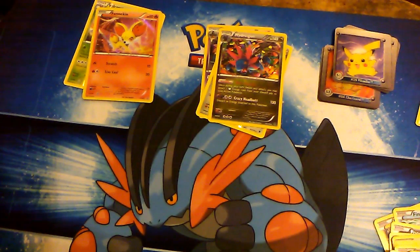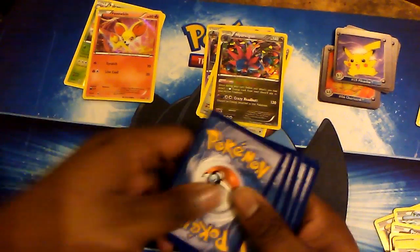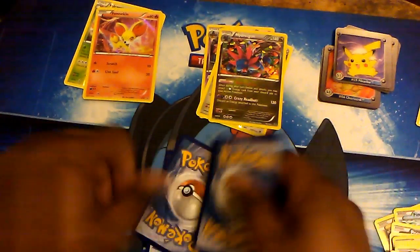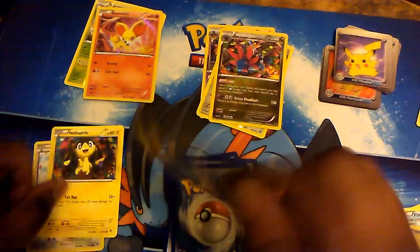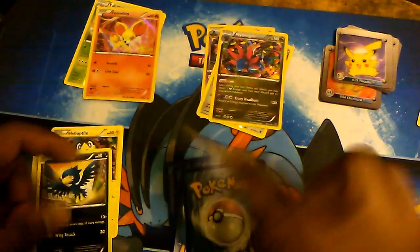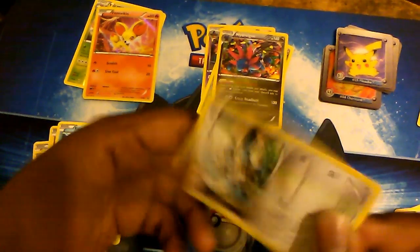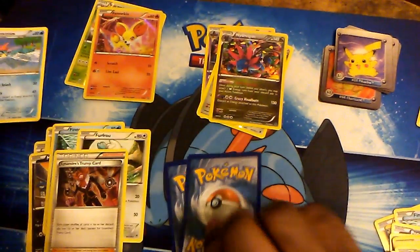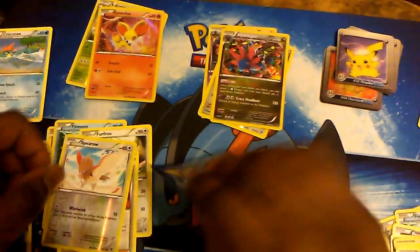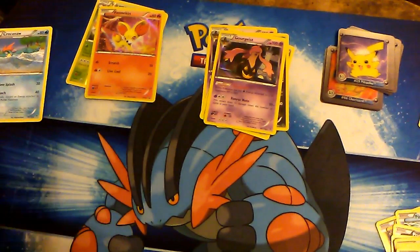Let me separate the promo cards from those actually from the set. I really hope I find Feraligatr because it is my favorite mon, and I wish it wasn't all just Gen 6 since a lot of these cards repeat throughout each set. We pulled a Sundry Jump Card, and Croconaw — oh, that's close! The reverse of the pack is Spiro, and the rare is another Gorgheist. We are doubling up on Gorgheist.